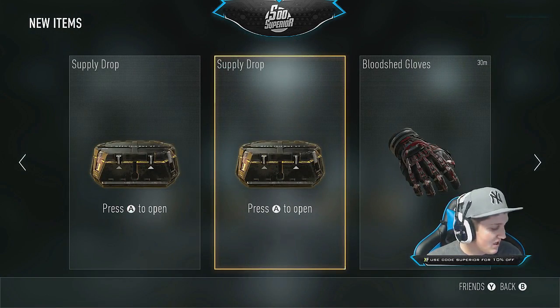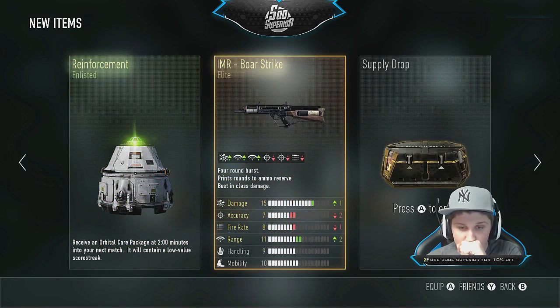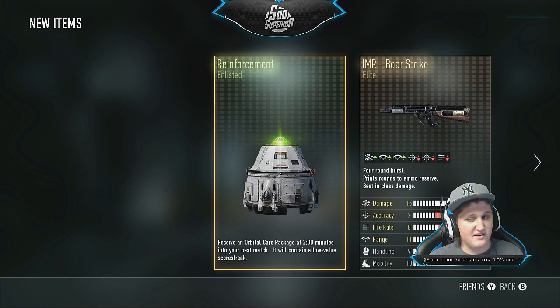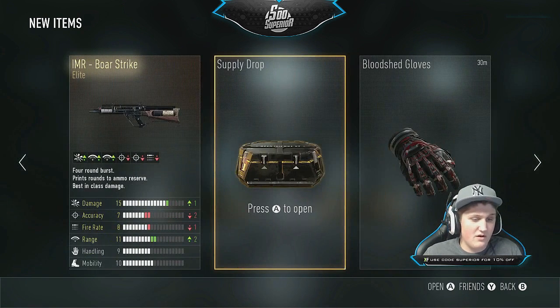Moving on, we'll go back and get the middle one this time. Give me something good. We actually got something half decent. We got this care package marker — that's going to be annoying, it'll show at the top of my killstreaks and remind me it's not a DNA bomb, so that's dumb, don't want that. But we got an IMR Boar Strike which is complete swag — this thing is awesome. It's elite, so I guess that's good. I'm happy with that.